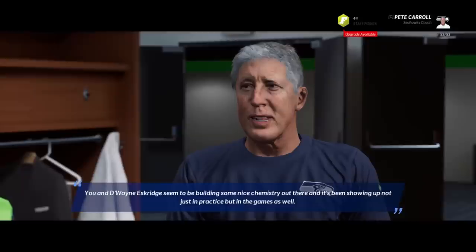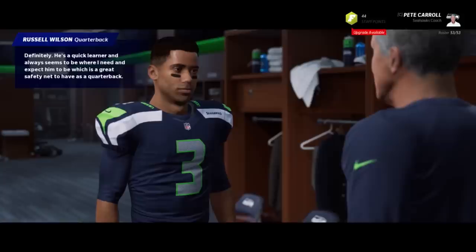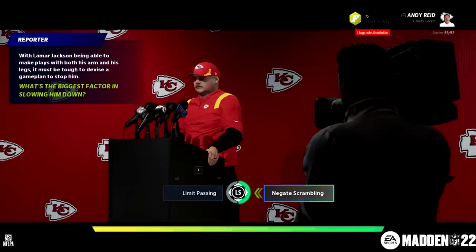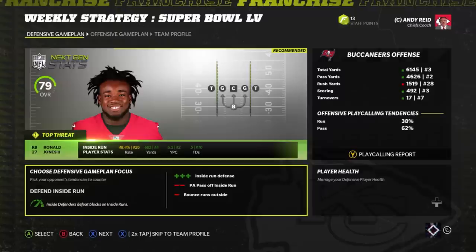Number three on the list is the season engine, which is an upgraded version of the scenario engine. The old scenario engine was pretty bad, but this year they've upgraded it — they've added cinematics and cut scenes, way better scenarios that actually affect your team, and it's basically what the system should have been when they introduced it in Madden 20. You'll be in the GM's office, the coach's office, in the locker room, and doing press conferences.